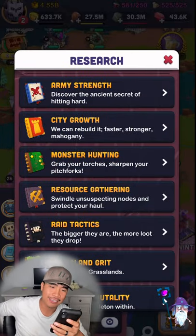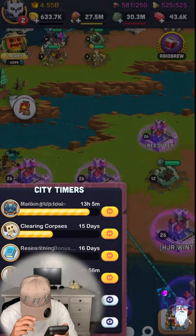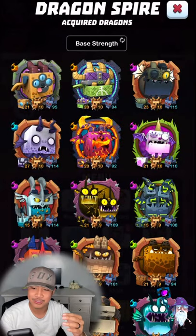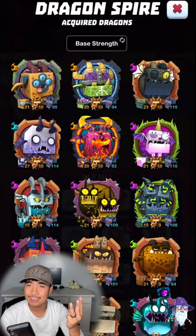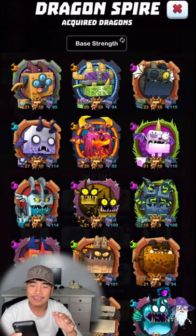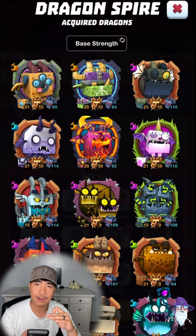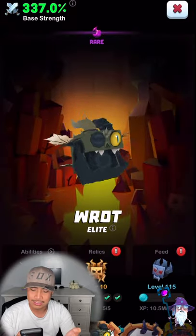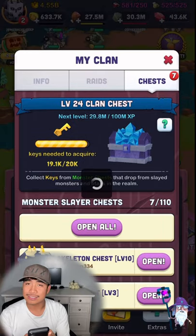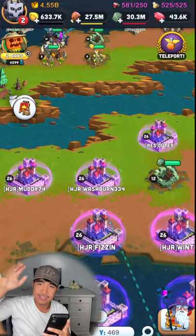Epic dragons — you need to prioritize those because they are your first march on PVP, PVE, and raids. They're your strongest dragons by far. My Waffles is only level 95, tier 10 rank 20, but it's way stronger than my Rot at level 115, tier 10 level 23. That's how big a difference epic dragons make — they're really worth it.